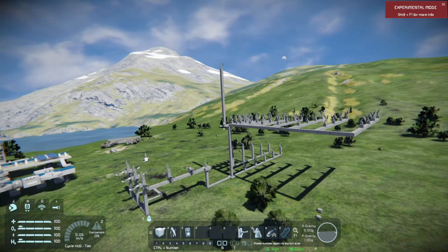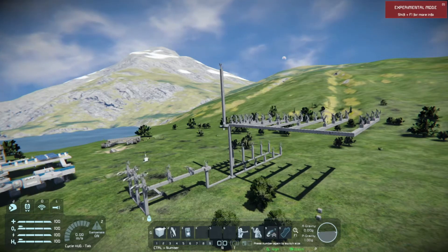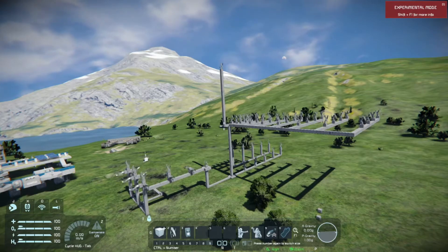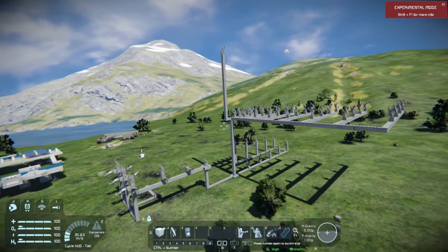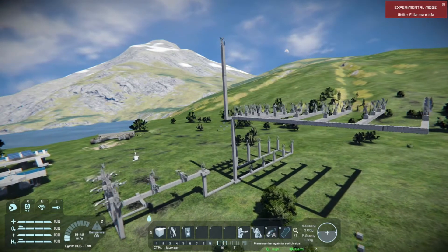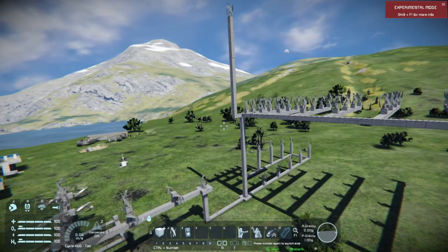I watched a lot of videos, I watched lots of Reddit and stuff like this, but apparently either nobody knows everything or nobody wants to tell everything, because somehow you always find just half of the truth — just the height, how high the wind turbines have to be, how far they have to be apart — and I didn't find the perfect wind turbine park setup anywhere.